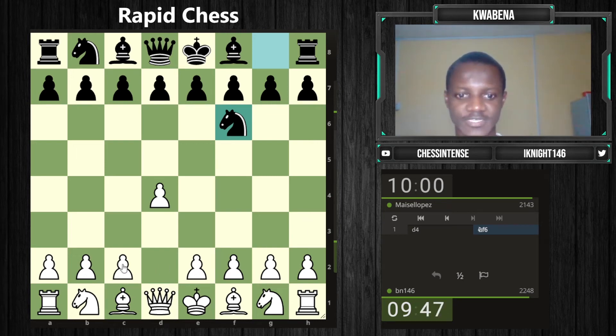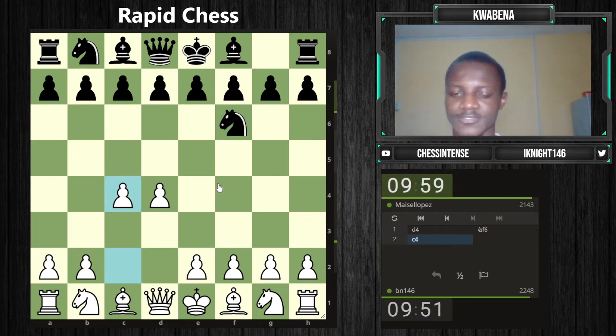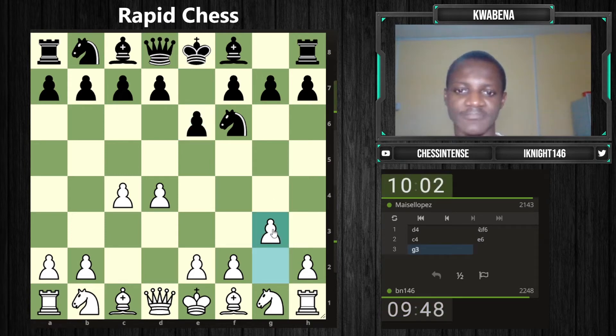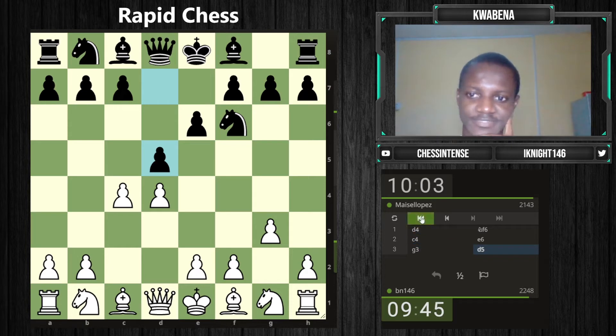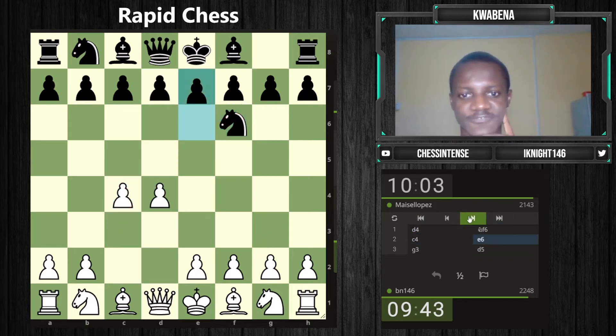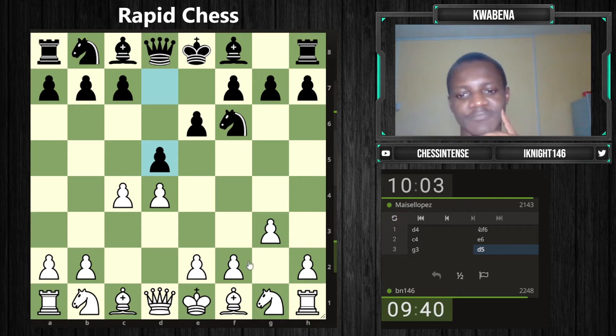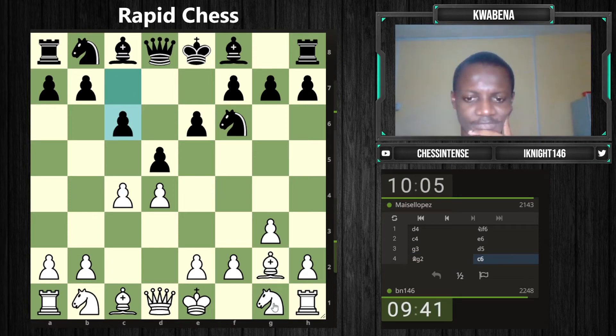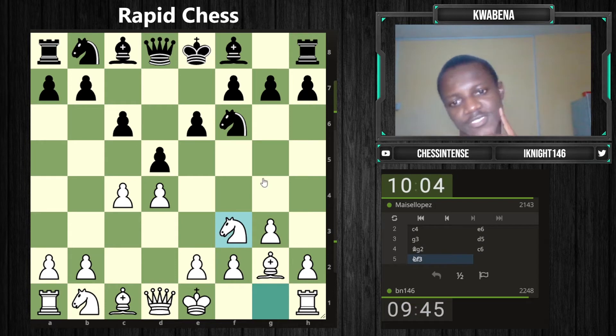Welcome to Rapid Chess v146. It's been so long since we started this series that I don't remember exactly which openings we've played, but basically we play rapid chess trying to play as many openings as possible. We started with d4, knight f6, c4, e6, g3, d5 — I decided to start with a good old Catalan, one of the openings I like to play over the board with fairly good results.